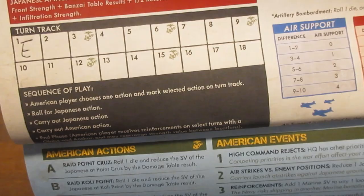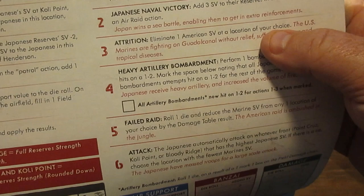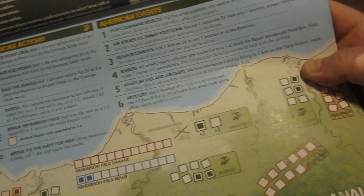We then roll for the Japanese action, which is here, one through six. I'll roll my die roller — just tap it with my finger — a six, and that is 'use Japanese events.' Roll one die and apply the results. So we go over to the Japanese events table and roll a die — a three. Attrition: eliminate one American SV at a location of your choice. There's a historical note: the U.S. Marines are fighting on Guadalcanal without relief, suffering hunger and tropical diseases. It was a very tough fight. So I've got six forces on the board at Point Cruz, the reserves, and Coley Point. I'm going to mark through and eliminate one of my men here at Coley Point — that's my choice, that's the attrition.